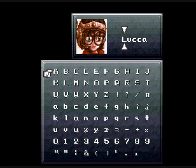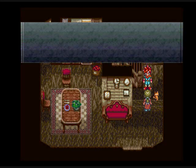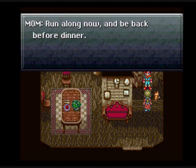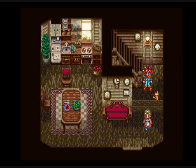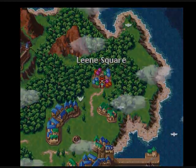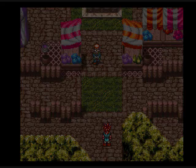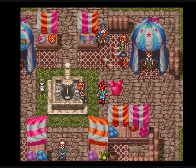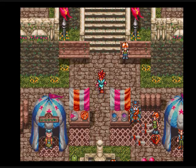Luca — don't forget that she invited you to see her new invention. Run along now and be back before dinner. Anyways, it has an overworld and it has little maps in between. This is a Millennial Fair — you have to show up here. I'm just gonna cut right to the chase with this.